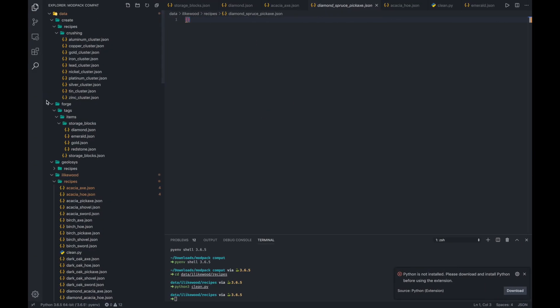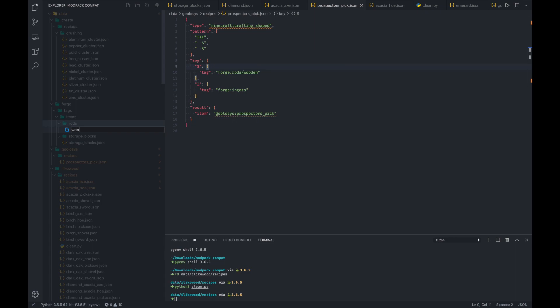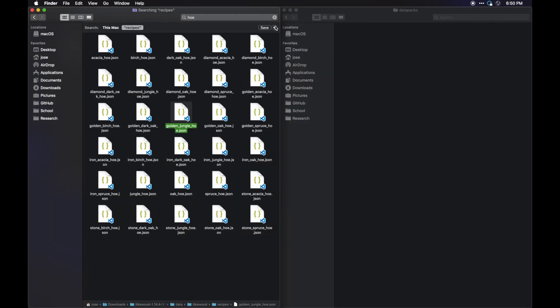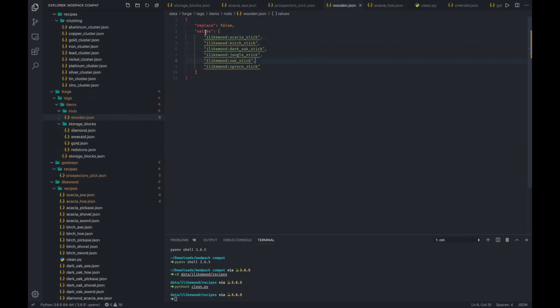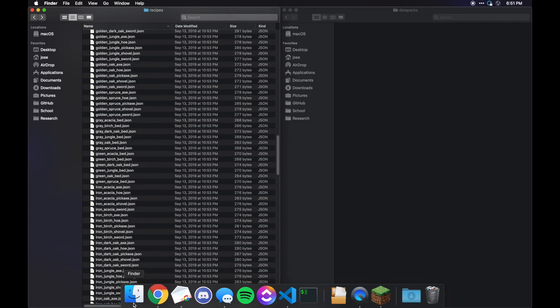The other thing I want to do is go to forge tags items. We need to make a new folder called rods and a new file called wooden. We'll copy-paste from the template I already have, and we want to specify that we don't want to replace the original set of wooden rods — we just want to append to it because there's plenty there. Using a VS Code multi-select trick, I can clean these up. Now any one of these I Like Wood rods will be considered a wooden rod and they should all be interchangeable, which is the goal.